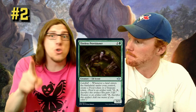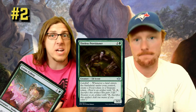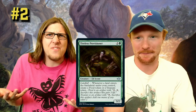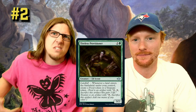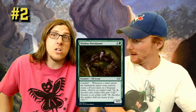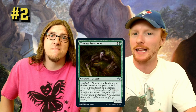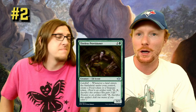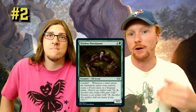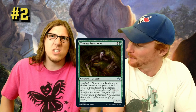Number two is Tireless Provisioner. Do not sleep on your uncommon slot — this card is a beast. It's like a Lotus Cobra that does bigger beats: it doesn't make you use the mana right away, you can save those Treasures for later. And if you're really hurting for life, you can get Food too. Yes, it costs three instead of Lotus Cobra's two, but the trade-off is you can gain life or use those Treasures whenever — they don't just leave your mana pool.